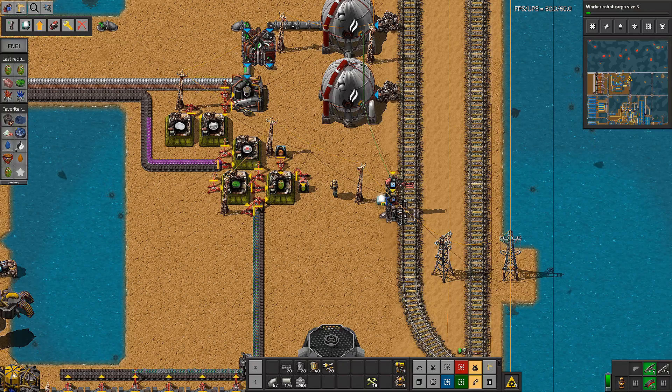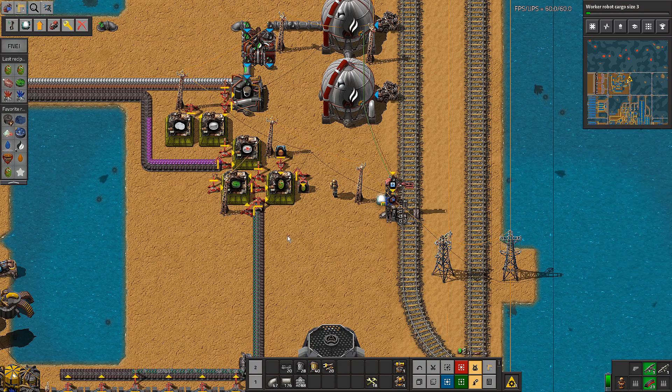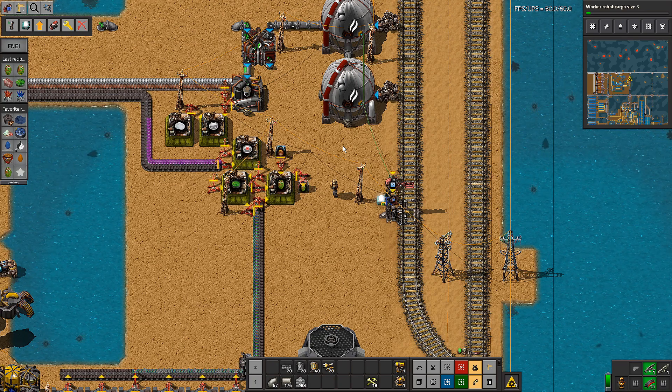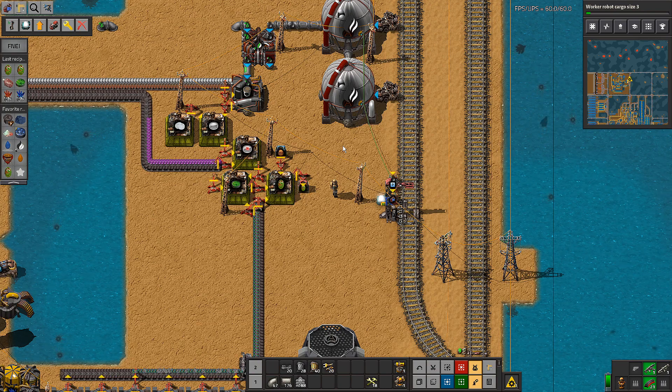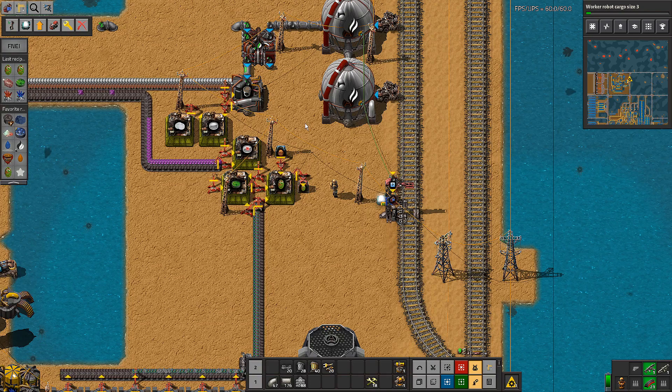Welcome back to Factorio C-Block and TSM, episode 120. As you can see, version 1.0 is out, but we're still on 18.47 due to the fact that C-Block has a minor issue that it needs to update before we can move on to 1.0. So as soon as we can, we will, but until then we'll carry on in 18.47. It's not that much different — it's just not the official release version.